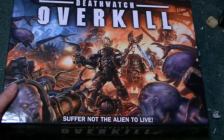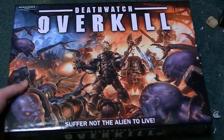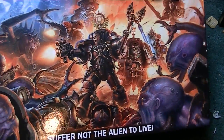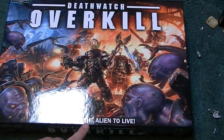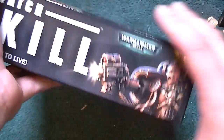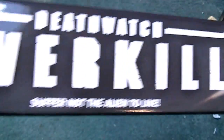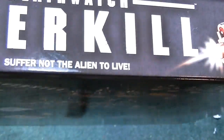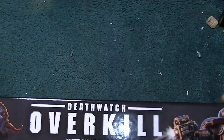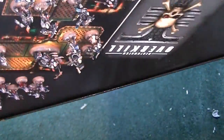Let's open it up and see what we get. Let's just look at the box first. Look at this amazing artwork — it's fantastic. 'Suffer not the alien to live.' Really, really cool tagline. So basically on the box, all around the edges, there's some really awesome artwork. It's actually different from the one you probably see in GW stores. The one in GW stores has all the miniatures around the edge, but it's on the inside of the box. We'll look at that in a second.